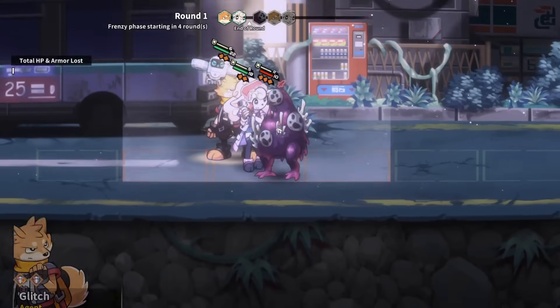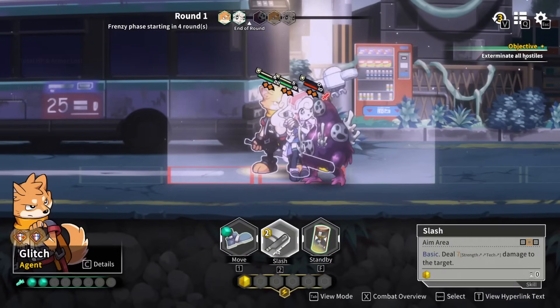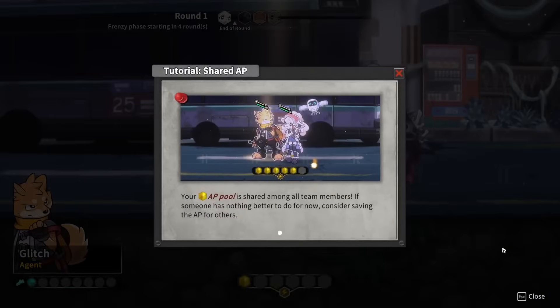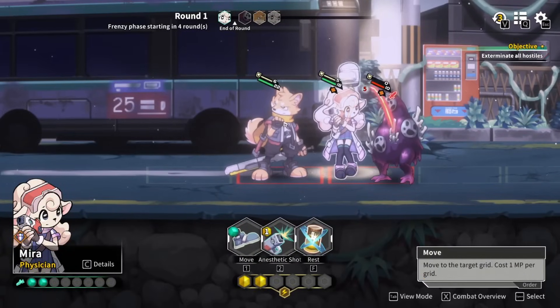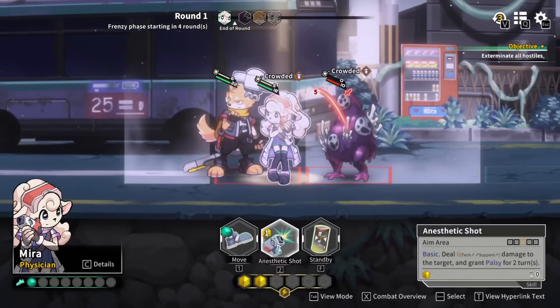We can still attack first and then move afterwards — there's our co-op attack, it happens automatically. The AP cost of a move goes up by one if you use it once in a turn already. Your AP pool is shared among all team members — I actually did not know that! If someone has nothing better to do, consider saving AP for others. I had no idea about that. So we only go up to two because this character is the only one with that item equipped.